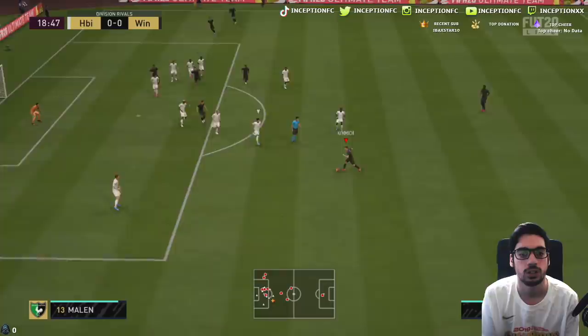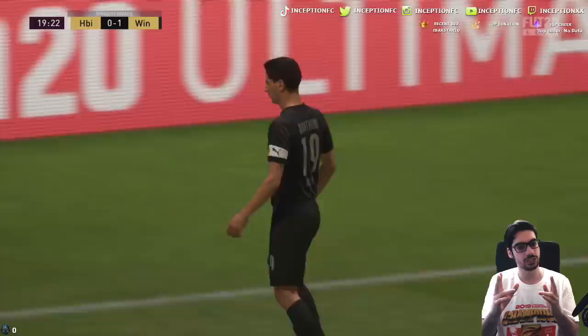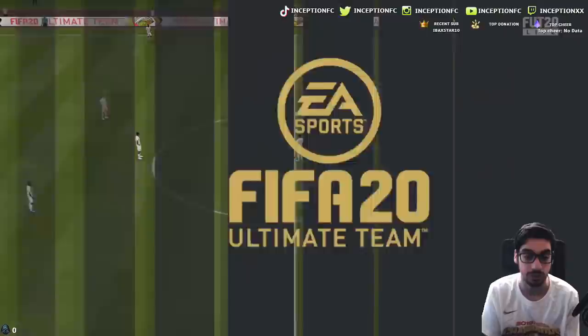He utilizes the empty space really nicely — far post strike, great finish! 45-degree angle inside the 18-yard box, just a regular power strike and he scores it really nicely. The engine chemistry style boost makes him incredibly usable; he's very responsive in game because of the improved dribbling stats. That's a great finish from a regular power strike.